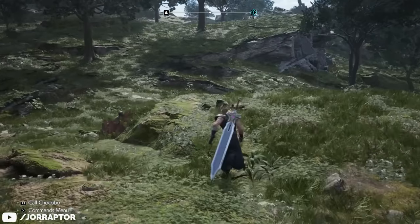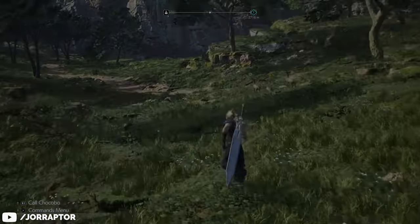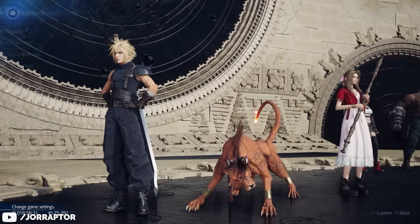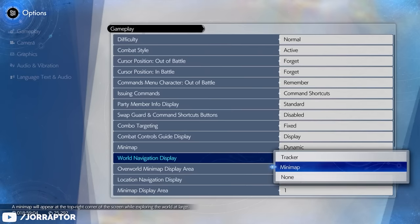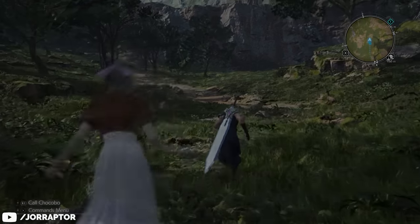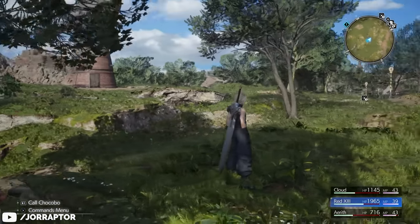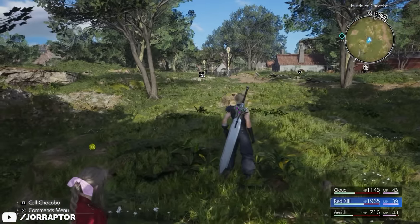First, I want to look at a really important setting that you should immediately turn on. There's a mini-map that is hidden in the system and gameplay settings. Here you can change the compass for a way more convenient mini-map to more easily locate everything. Also use L1 when walking around, because then the icons will appear in the world and this will make navigating overall much easier.